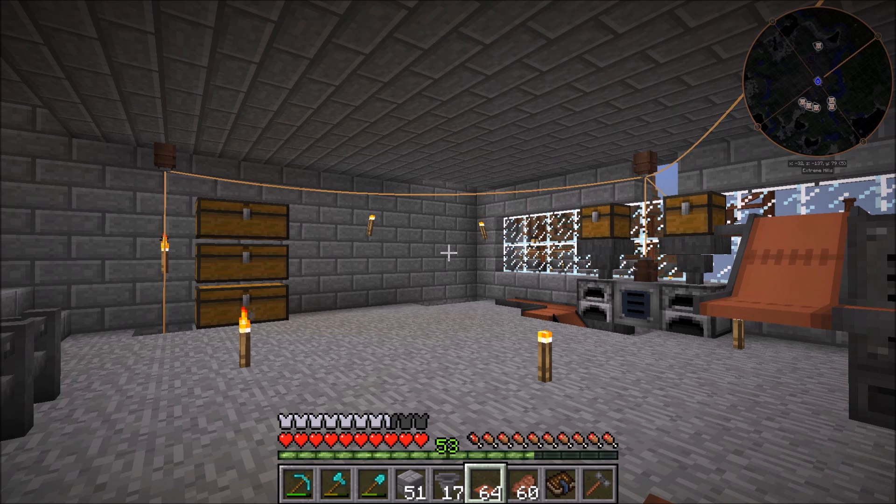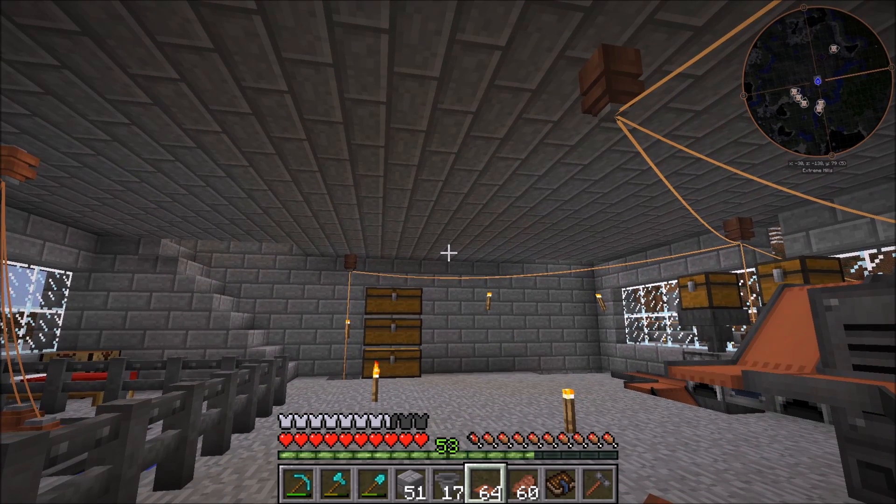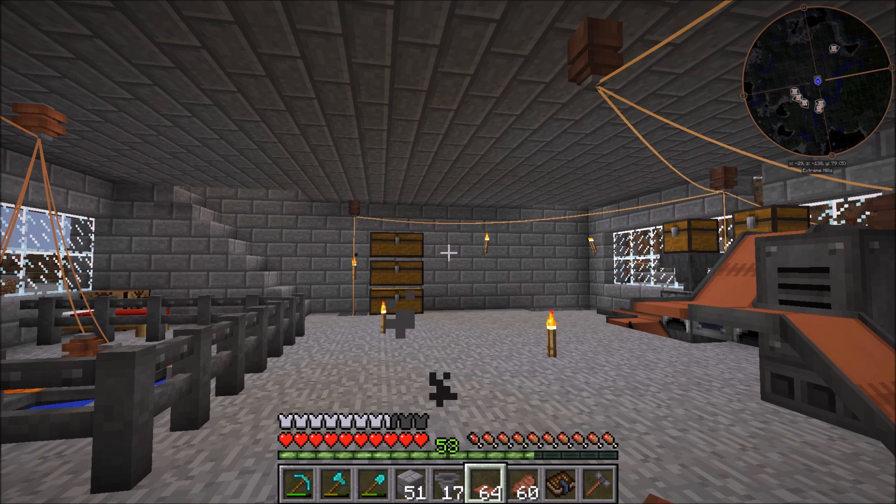I tested two different setups in creative. When you have two setups, you typically have a cheaper one and a more expensive one. The more expensive one usually has some pros — it's more compact, more efficient, looks better. In this case, the more expensive one takes up one less block of space and looks cooler. The cost-effective one is a two by two, and the pricier one is three by one.